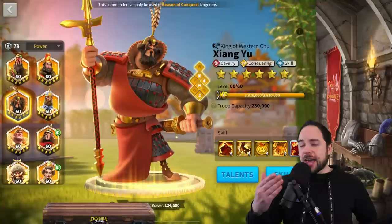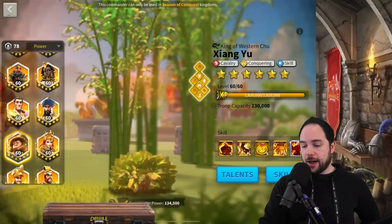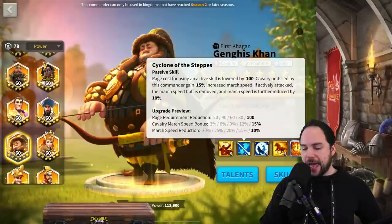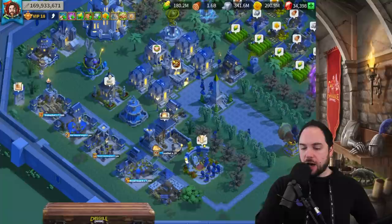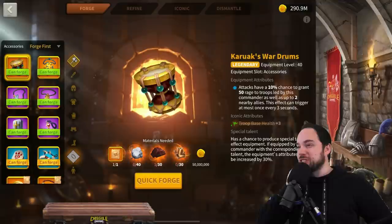I can't in good faith recommend the intense investment it would take for most players to have a talented leadership set. And if you don't have a crazy rage engine from commanders that do buffs, the place you'd need to pair Caesar is with someone like XY or Khan — where the rage cycle is really, really fast and there is a reduced rage requirement. That's the only way to get away with using Julius Caesar effectively without many ways to generate rage. And if you had a couple of Karak war drums floating around with some ways to generate rage, I think Julius Caesar becomes a lot more viable than you'd expect.